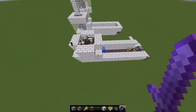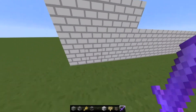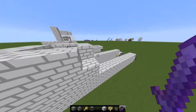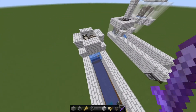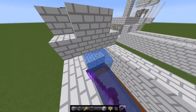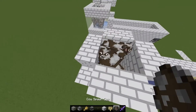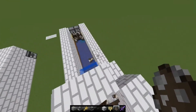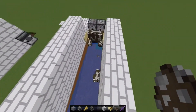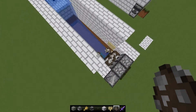Basically what you're going to need is first of all a cow chamber. I'd recommend building a four by four by four cube. Remove two blocks on the bottom for the baby cows to get through. Place two water buckets in the back corner and then dig out about eight blocks so the cows can get through.